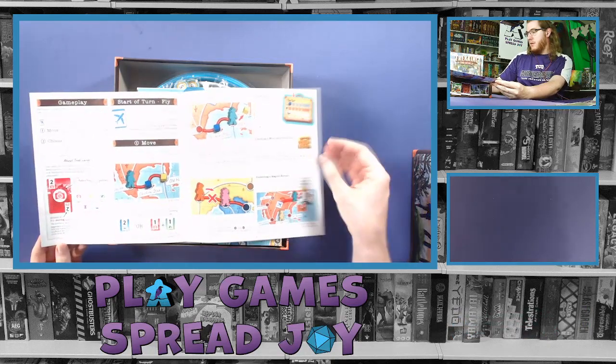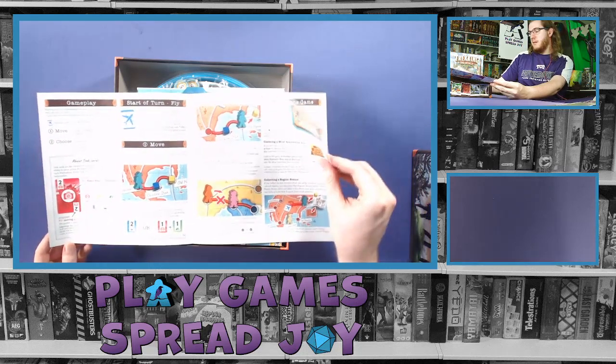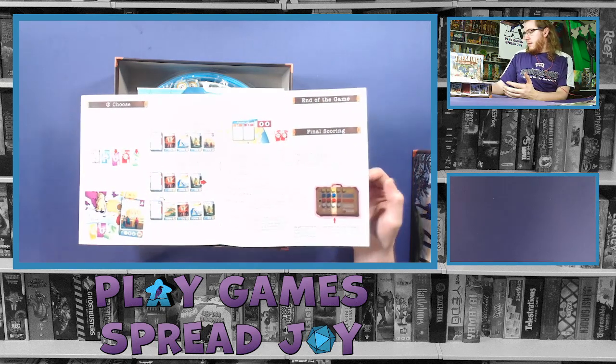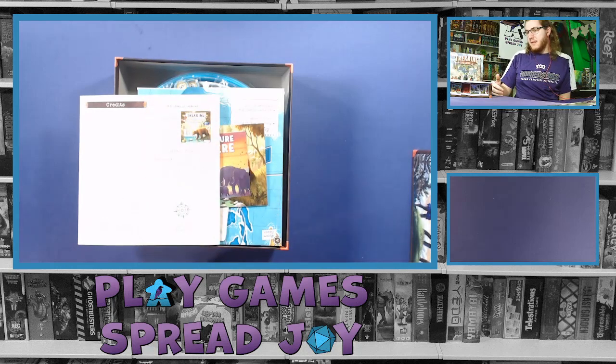The rulebook then goes through gameplay steps — your turn — with very clear visual examples. It's meeting and exceeding my expectations. You've got final scoring, credits on the back, and it also mentions an earlier game, Trekking the National Parks, which I still hope to get my hands on. This game is a spiritual successor of that previous game, implementing original game rules and creating new ways to play.